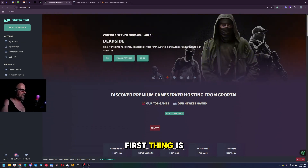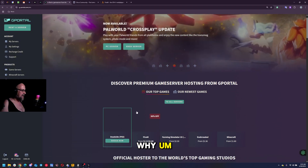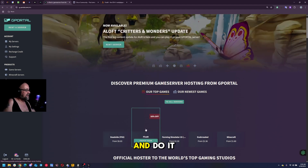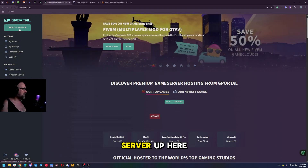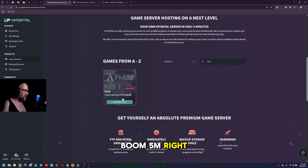The first thing is we're going to be over on gPortal.com. FiveM is new so it's on the front page with 50% off right now, which is really good. But we're going to do it the traditional way because these promotions change from time to time. You can either click on 'all servers' or 'rent a server' up here. We're going to scroll down to Games A to Z, type in '5,' and boom - FiveM right there. We're going to click order now.